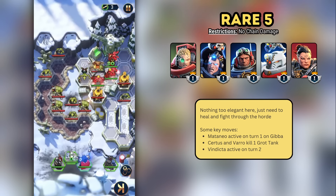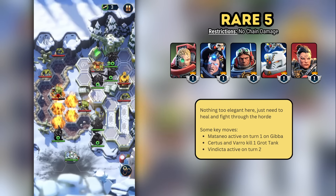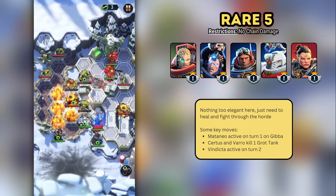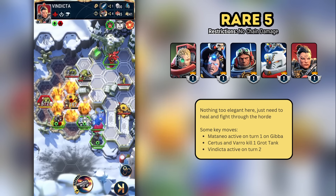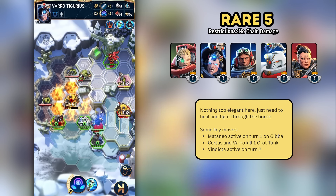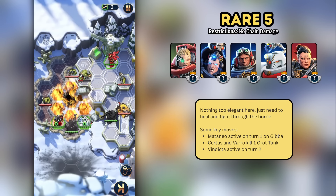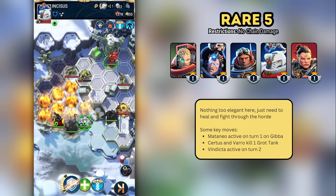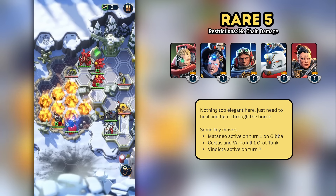Rare Five is another five-character level, and accordingly players face off against too many enemies for the solution to be artistic or have much flair. As with the other five-character levels, it becomes a slog of keeping your units healthy and healed while whittling down the enemy forces. The key moves I found: use Mataneo's active on turn one against Gibba Scraps, Surtis and Varro kill the middle grot tank, and Vindicta sets some orcs on fire on the bottom left. Vindicta uses her active on turn two, which should give you enough of a framework to finish the battle. Your results may vary depending on which orcs flee.